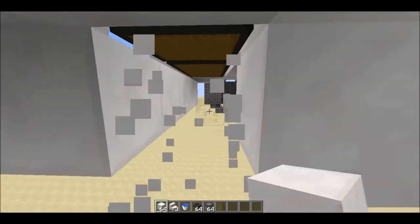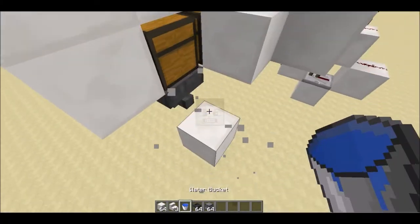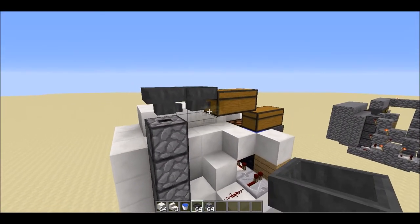Build two blocks there, destroy this block, place one hopper in that direction, place one block here so you can place your droppers looking up, and place another hopper right there.